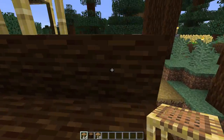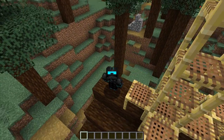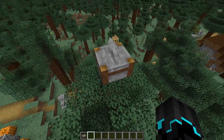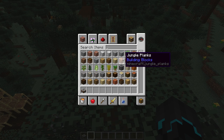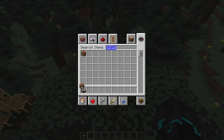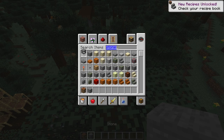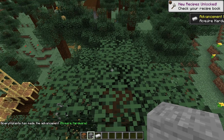Now we're coming to the next subject, which for me is the most exciting in this update. The stone cutter now finally has a use. Let's make it first — we need a crafting table, three stone, and one iron ingot, just like that. We place the crafting table down and there you go — stone cutter.